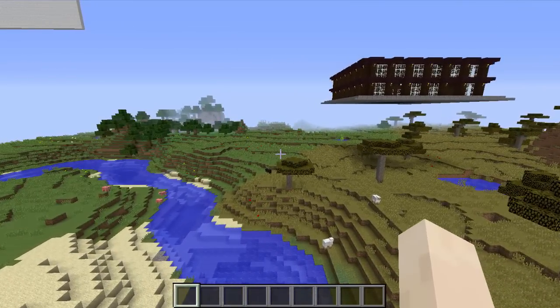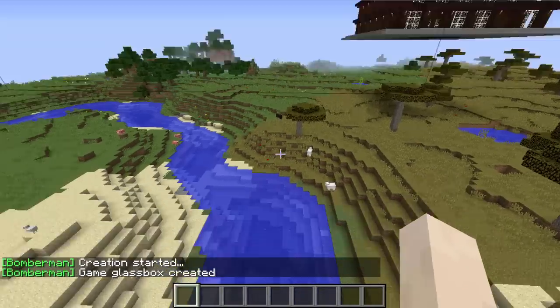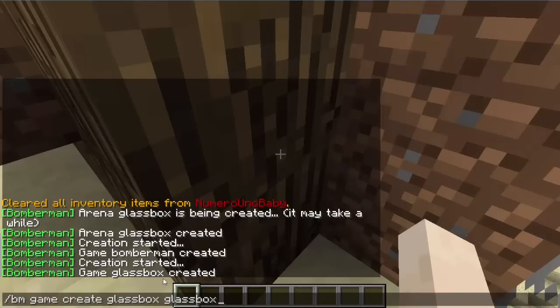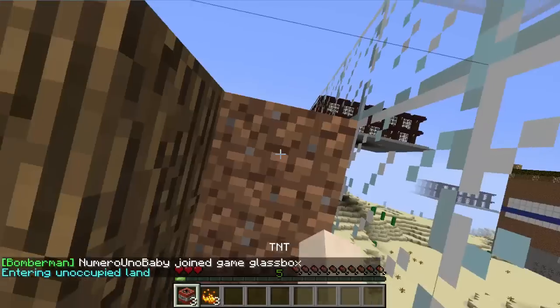Your arena is pretty much done and set up. The cool thing is that since the arena is saved, you can create a new game using the same arena. You just have to remember your arena name. Type `/bm game create`, then the name of the game — I'm going to call this 'glass box' since that's the name of my arena — and then type the arena name: 'glass box' again. And there we go, that's our arena. You can name your game whatever you want. When your players want to join they type `/bm game join` and then the name of the game, not the arena — so 'glass box'.